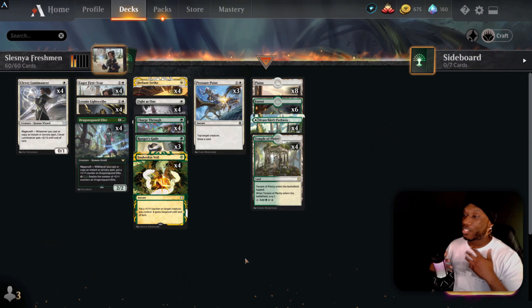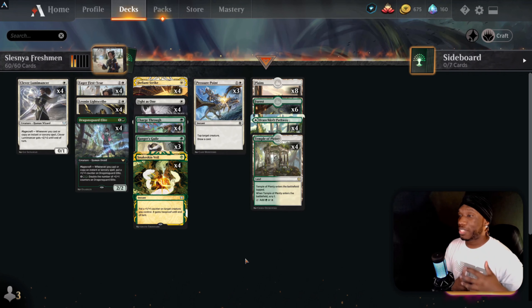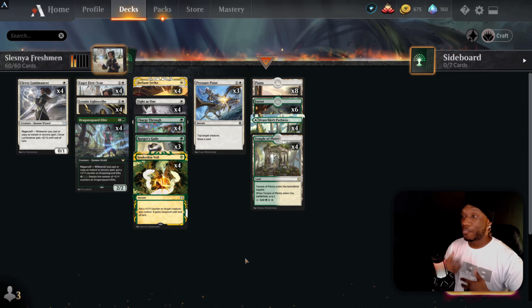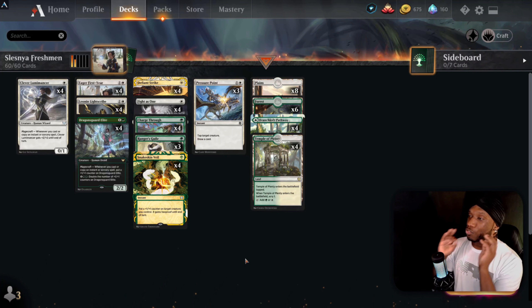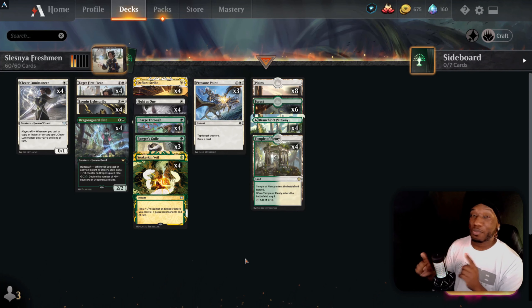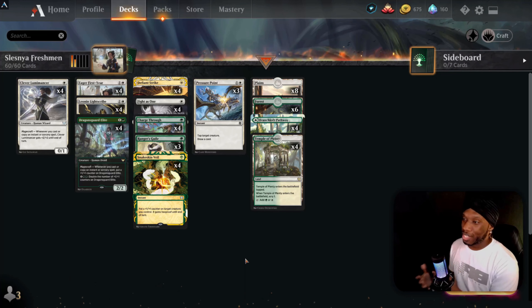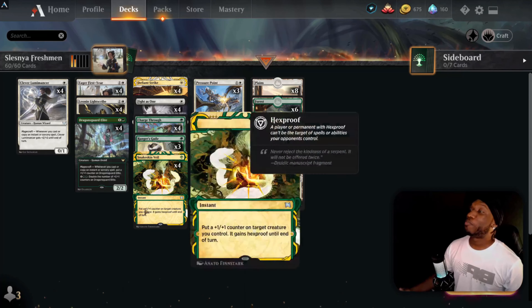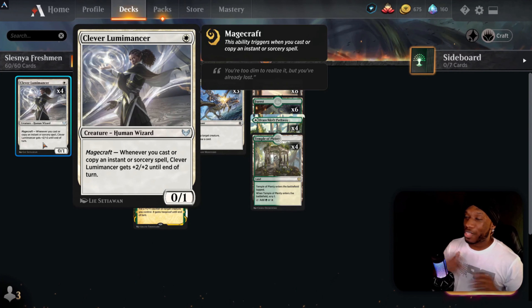This is one of those builds where you have two or three creatures and you protect the hell out of them. I'm not really too familiar with how those builds are normally strategized, but I went ahead and tried my best and this is what I got. I didn't look up anything on the internet for similar builds — I just kind of wanted to do my own thing and see what I get.